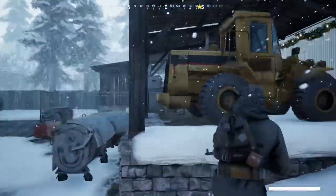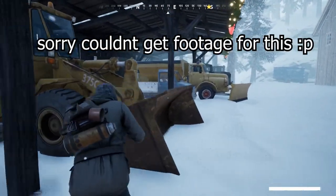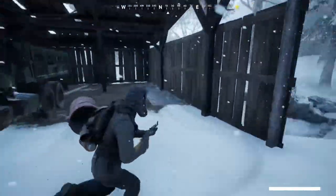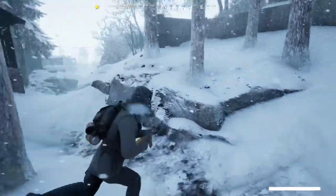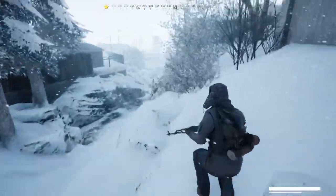Next, we have red crates, or red boxes. These are found randomly on the map and they contain an airdrop in them. There is probably a guide on YouTube explaining how to get these the easiest way, but be careful because you will be marked on the map as soon as you get one.